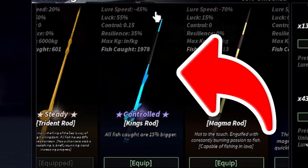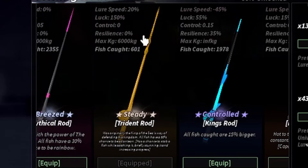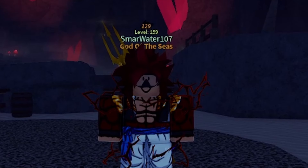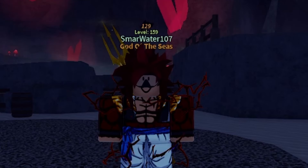If you don't have the trident rod, another option is the king's rod. The king's rod has infinite max kg, pretty decent luck, the lure speed is kind of bad, and the resilience is really good. So either get the trident rod or the king's rod — that is the first requirement.